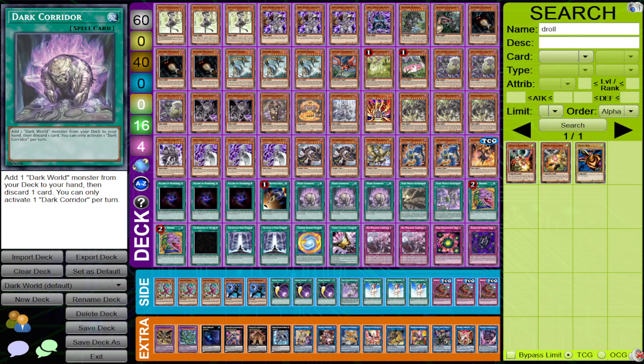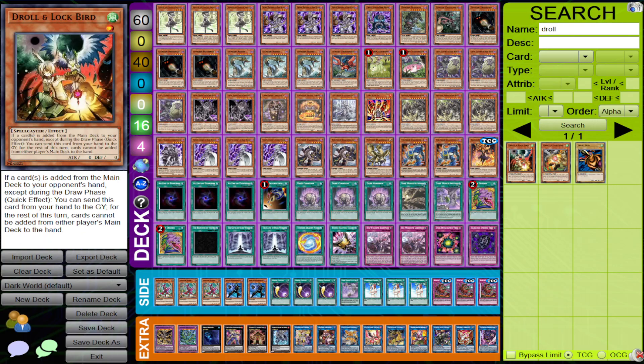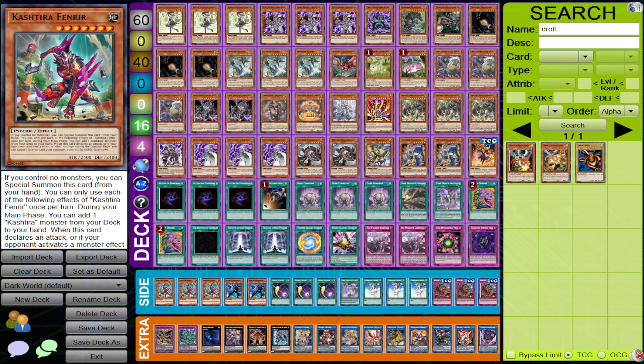The second reason is because Droll is super popular in the format — it's pretty much a kill switch against this deck. Same thing with the popularity of Kashtira. It being one of the most important decks in the format is really problematic for Dark World because the matchup is just outright horrendous, and Dimension Shifter and Ariseheart are two really big problematic cards for this deck to deal with.